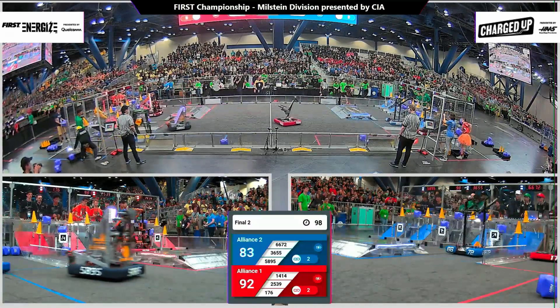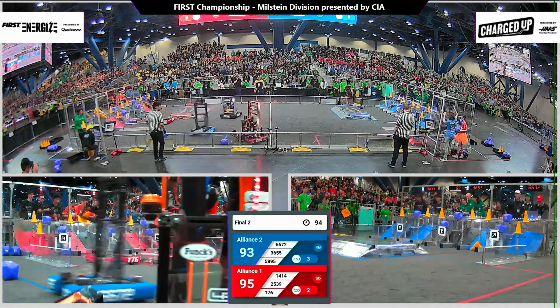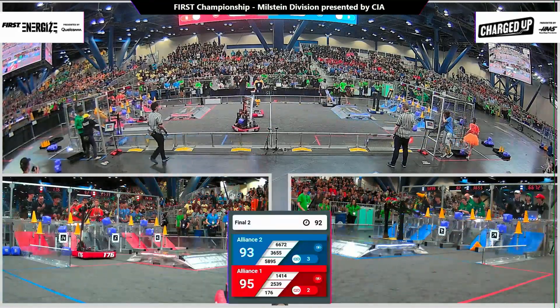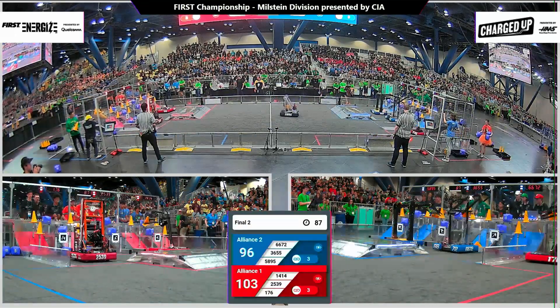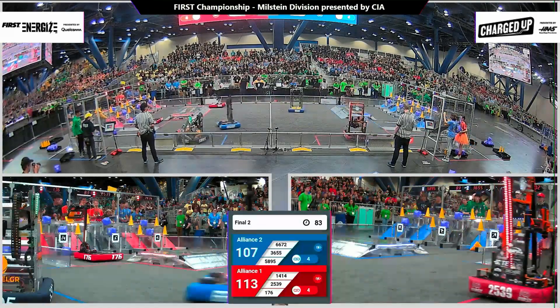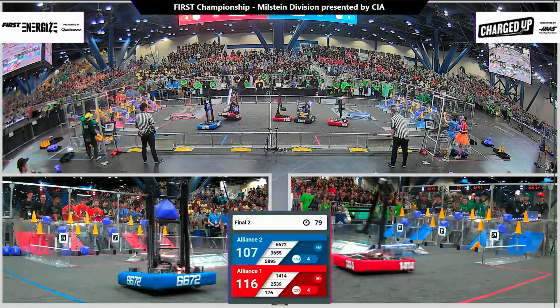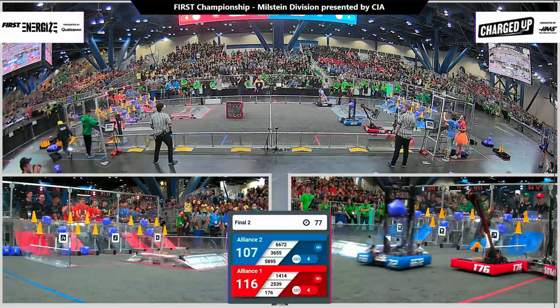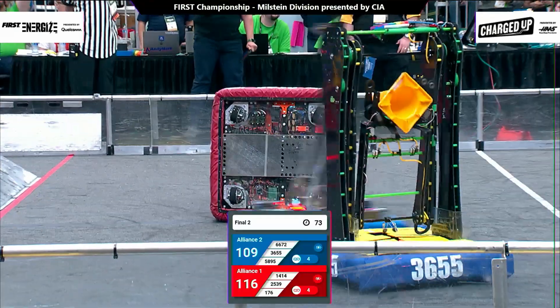Coming back to their Blue community. Nicely done, screaming across with a five-point cube. 95 to 93, two points separating these alliances. Wheels in the air for the iHot machine, they get back on the ground, connecting another link for this Red Alliance. Four links for Red, four links for Blue — over goes Krypton Cougars.